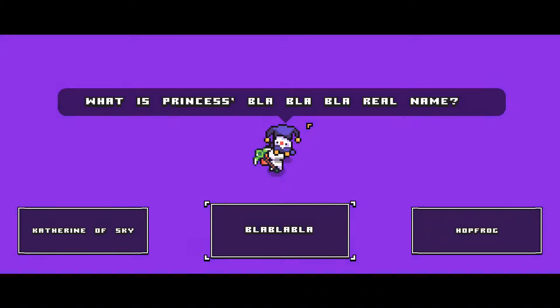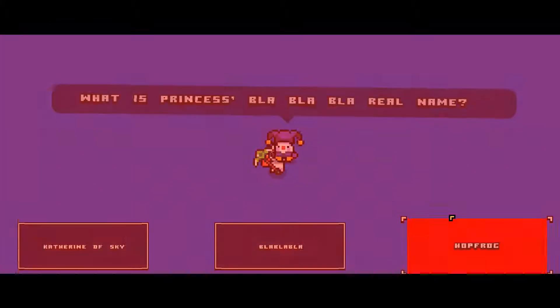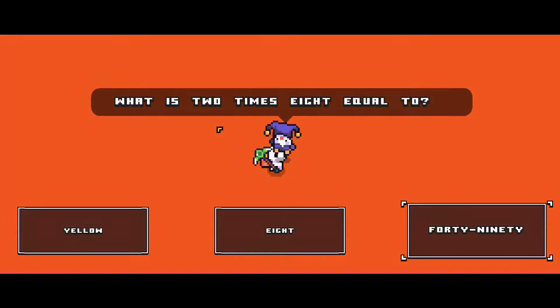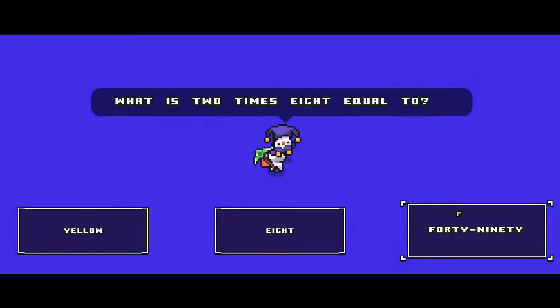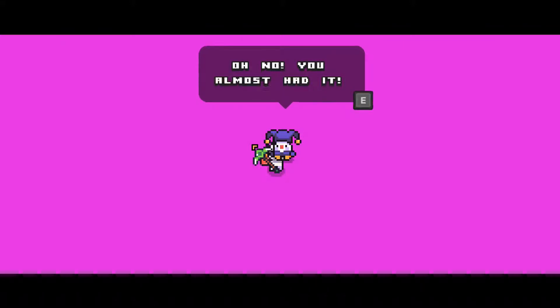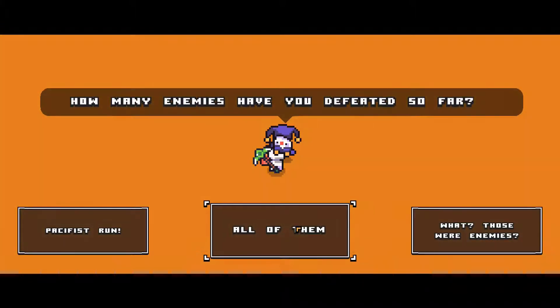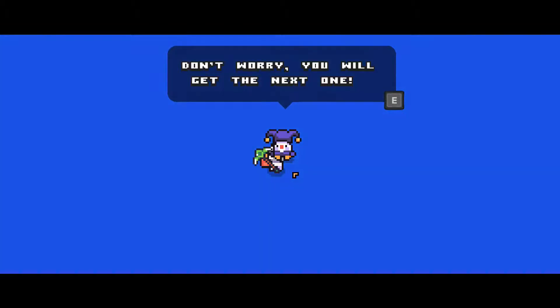What is Princess Blah Blah Blah's real name? I have no idea. I'm just gonna say Hopefrog. Of course not — that's wrong. What is 2 times 8 equal to? Oh, am I just doing math? Why is yellow involved? Is this a trick question? I didn't even do the math, I just picked the bigger number. How many enemies have you defeated thus far? I have no idea — all of them. Okay, I'm doing fantastic here. I didn't even read my answers. You'll get the next one.